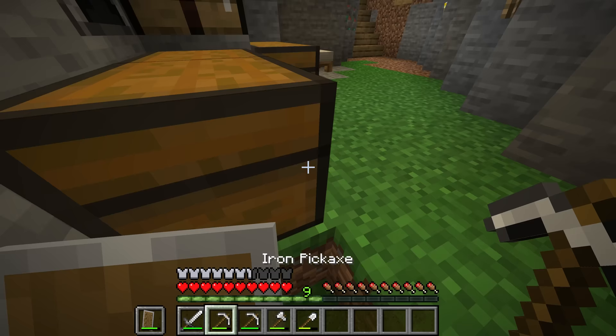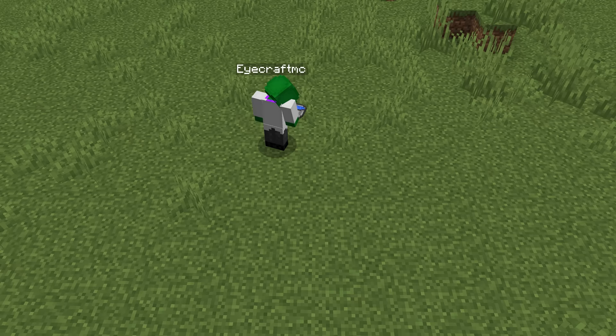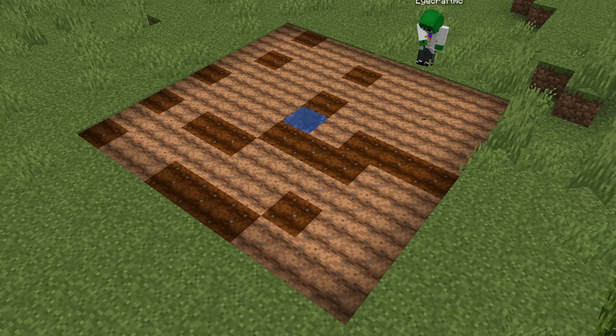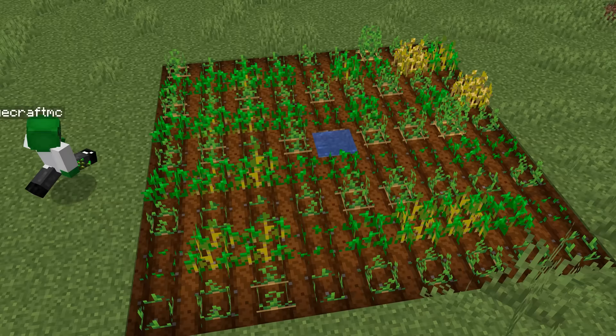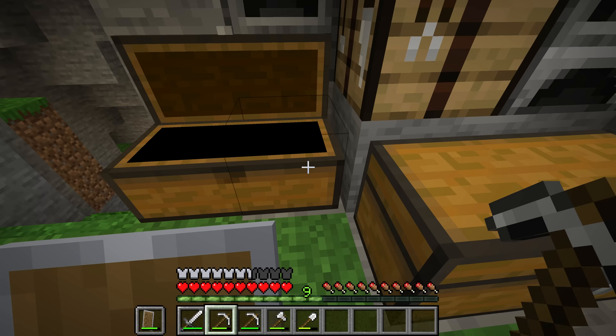If you do want to build farms, a couple pointers: if you're making a crop farm, make sure to use potatoes and wheat in an alternating row design. This will make them grow about two times as quickly. The reason for wheat is that then you can breed chickens, sheep, and cows if you have a mob farm. The reason for potatoes is they're the best food source that can be grown easily. To get potatoes, zombies will sometimes drop one, or you might find them planted in a village.